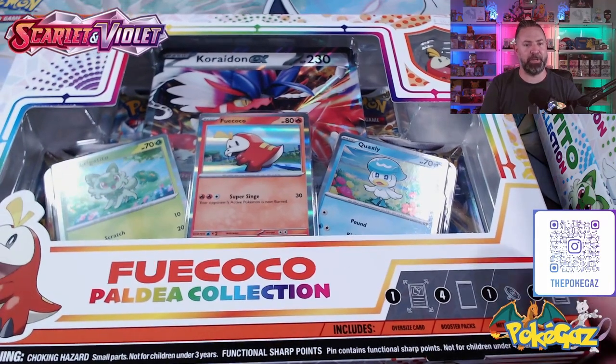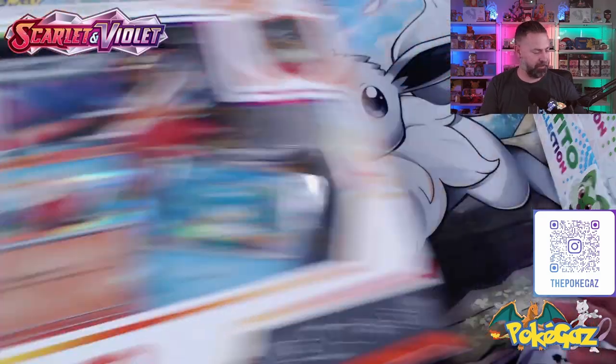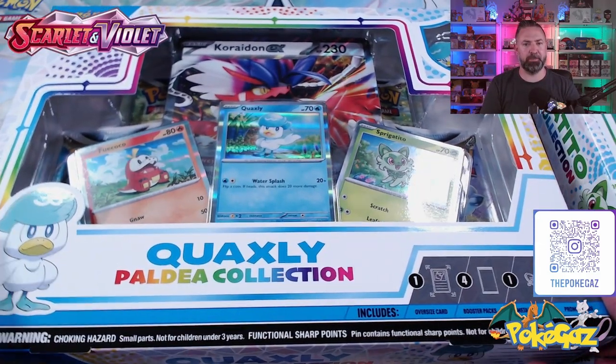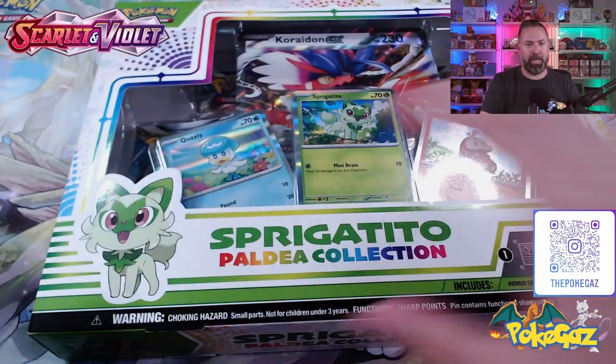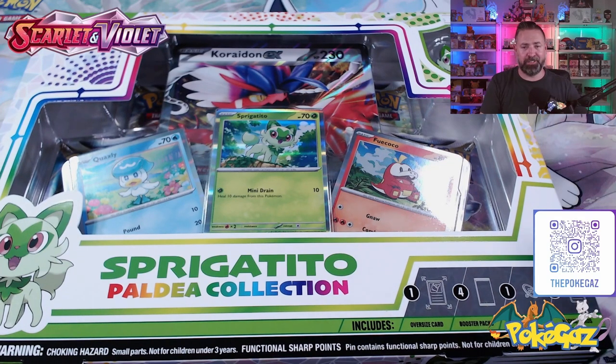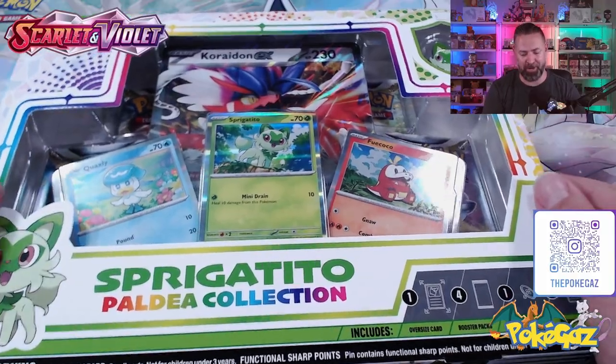Here we have it. We start with the Fuecoco box, we've then got the Quaxly box, and the Sprigatito box. I'll open all of these up, get everything ready, and we'll take a look. I'll fast forward so you guys don't have to sit and wait. Alright, let's get into it!